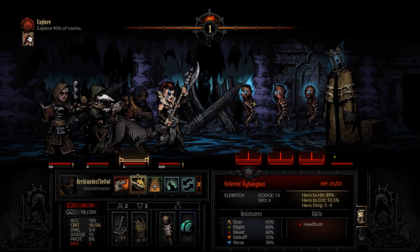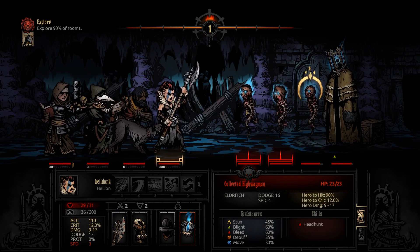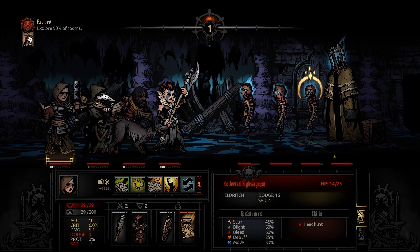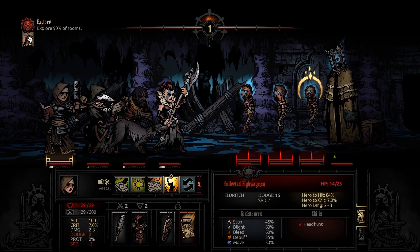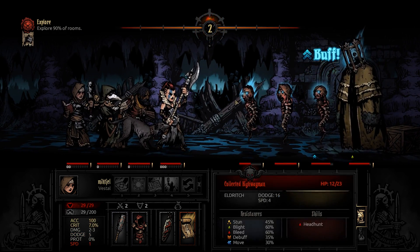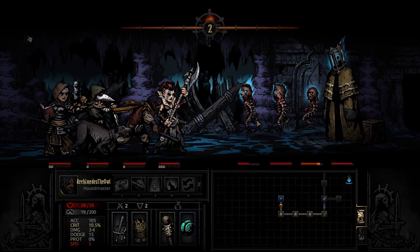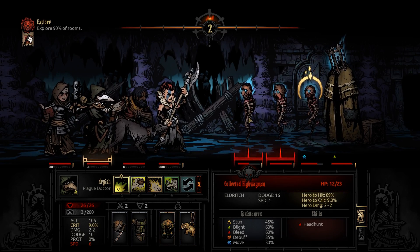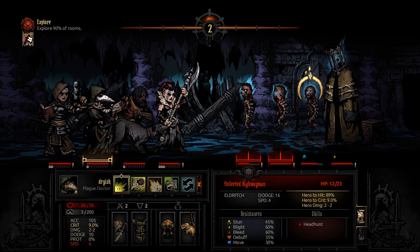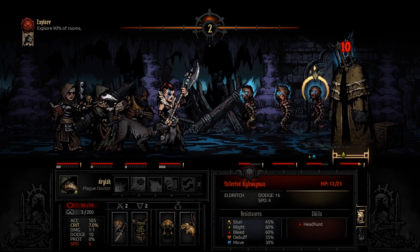Maybe we should stun the guard guy so he can't protect the Collector. Stun the guard guy and we'll try to kill this guy as fast as possible. Kill him — they had 23 hit points. Could try for a stun — no dice. Here comes the pain. Stun him again. The blight would be 5 damage per turn, not bad, but I think it makes more sense to blight the rear too. I need to get the Collector down. Life steal — it's going to hurt. And it bleeds — 6 bleed as well.